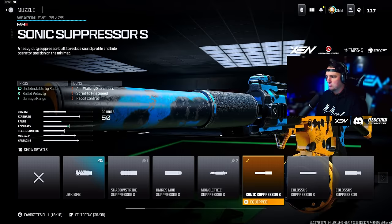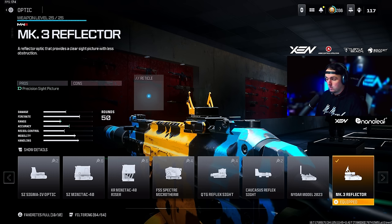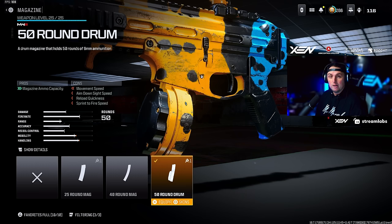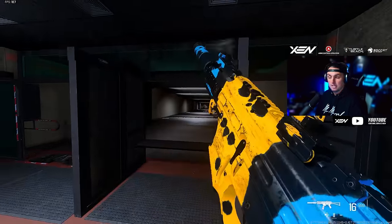For the Striker 9 we went with the Sonic Suppressor S muzzle, DR6 Hand Stop underbarrel, the MK3 Reflector sight or the Slate Reflector — whichever you prefer — the Lockman MK2 Light Stock, and the 50-round drum. This has one of the easiest recoils to control when it comes to SMGs — a lot of fun to run.